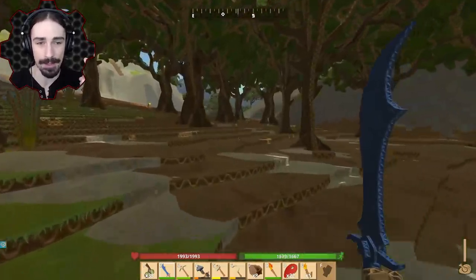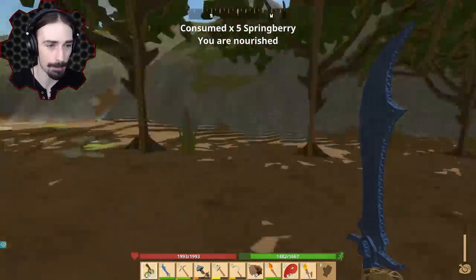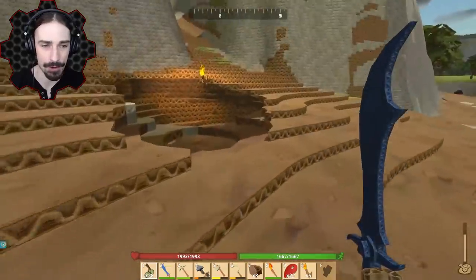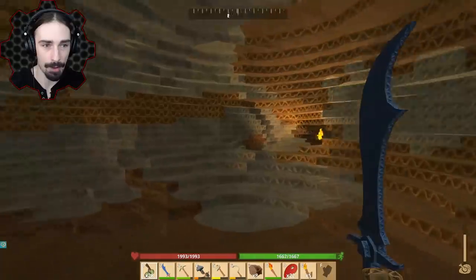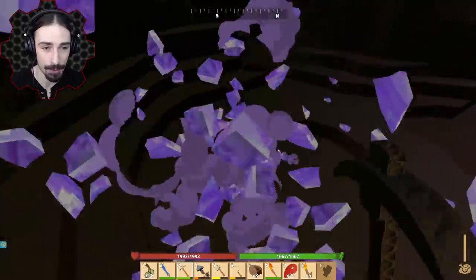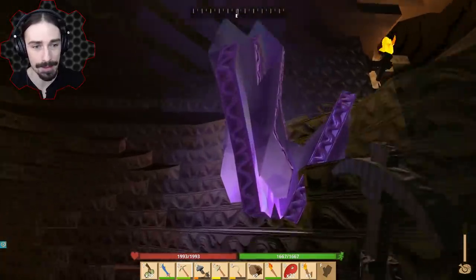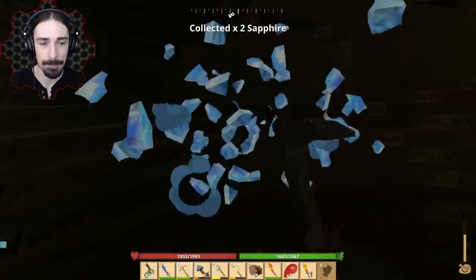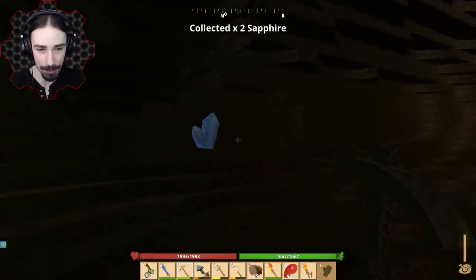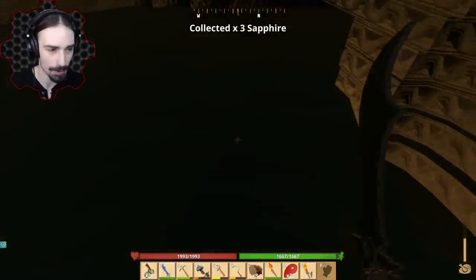Now we need to get two more rubies, so we're going to go down into the mines and hopefully find these rubies relatively quickly. It also looks like they've added magnetism and gravity to items — if I get close to them, they actually get attracted to me, which is going to make resource collecting much easier.